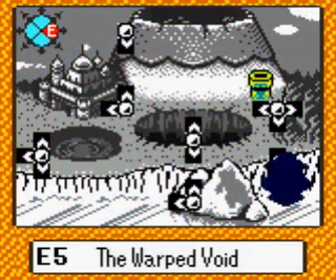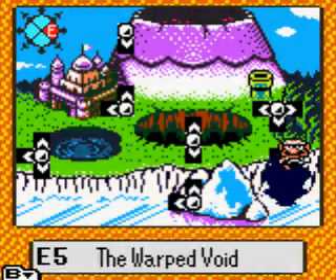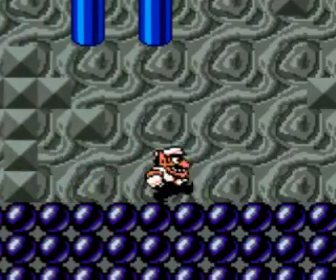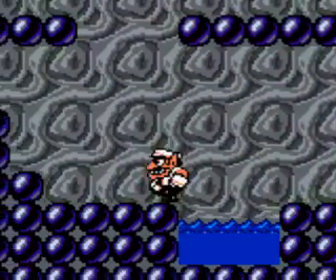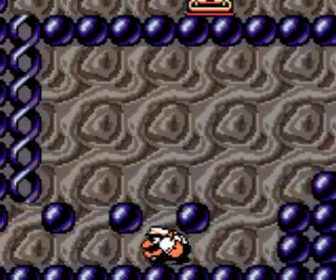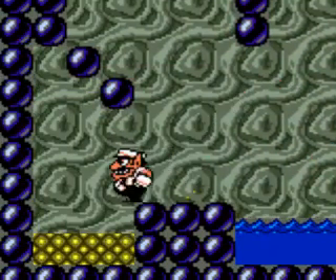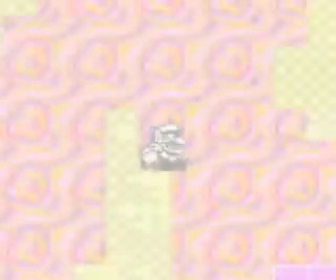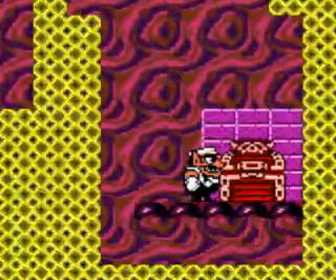So I have to go back to the Warped Void, E5. Now I have to get the red treasure. It's not difficult to get, but you have to be careful anyway — I will tell you why in a second. Let's enter here. I've got the key. Again, but now to the other side. And that's all — it's pretty simple.